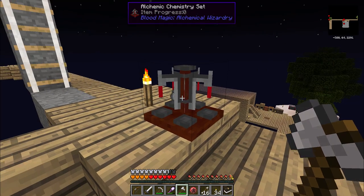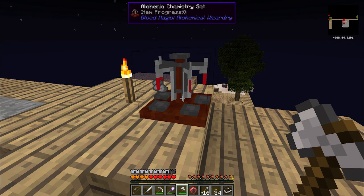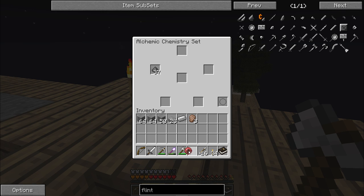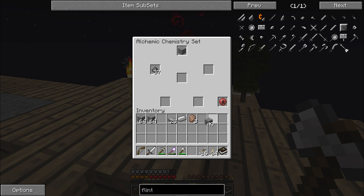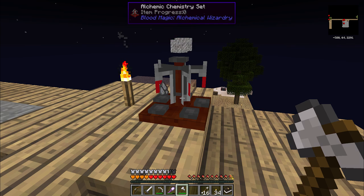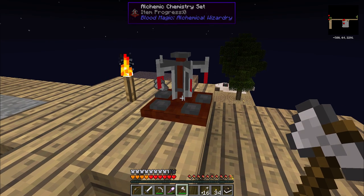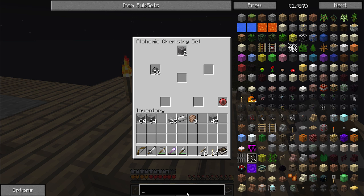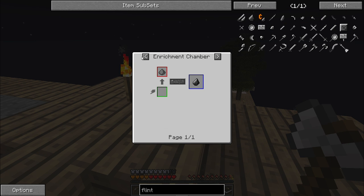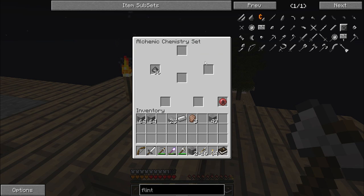You guys didn't actually think it was going to be as simple as just make a flint and steel and off we go, did you? I haven't gotten any flint yet. That's because we need to go back to the alchemic chemistry set and use some smooth stone, crack that down into gravel. One gravel and one flint becomes two flint - I need to get one flint the normal way first, and then I can get the rest.